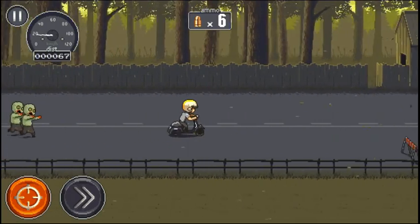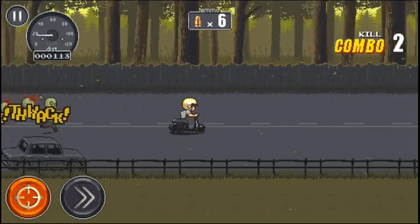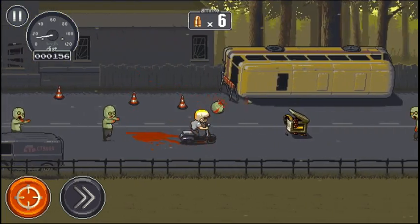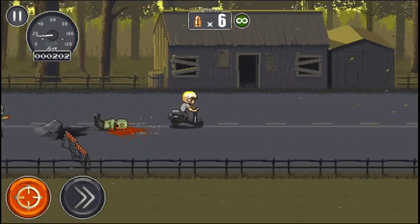When you do run over zombies in the foreground, there's a nice effect of blood splatter, and then your wheels splash the blood forward. You can also pick up power-ups like the infinite ammo boost, and there's ramp action as well.